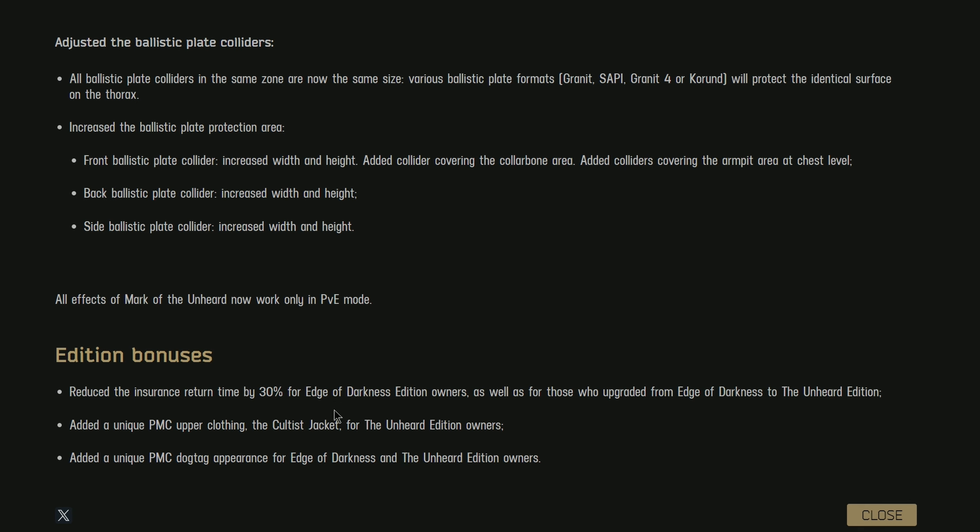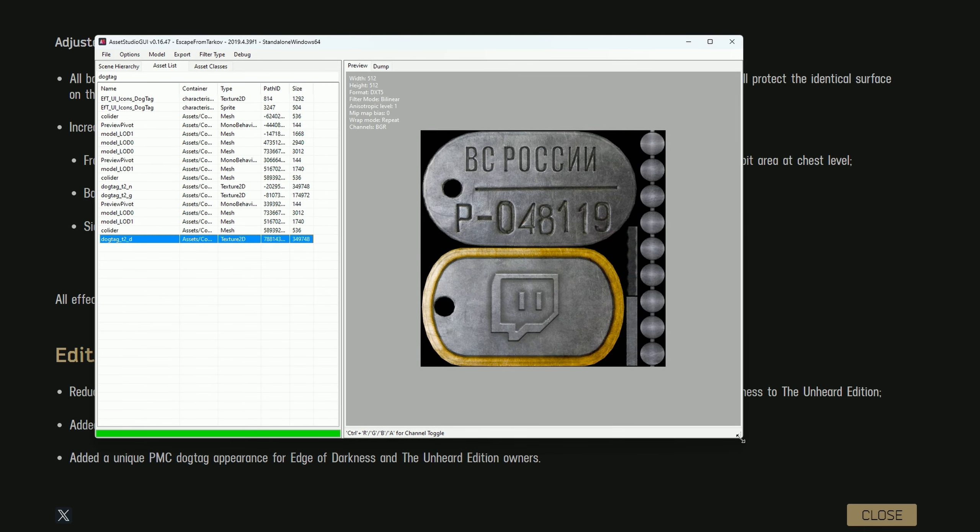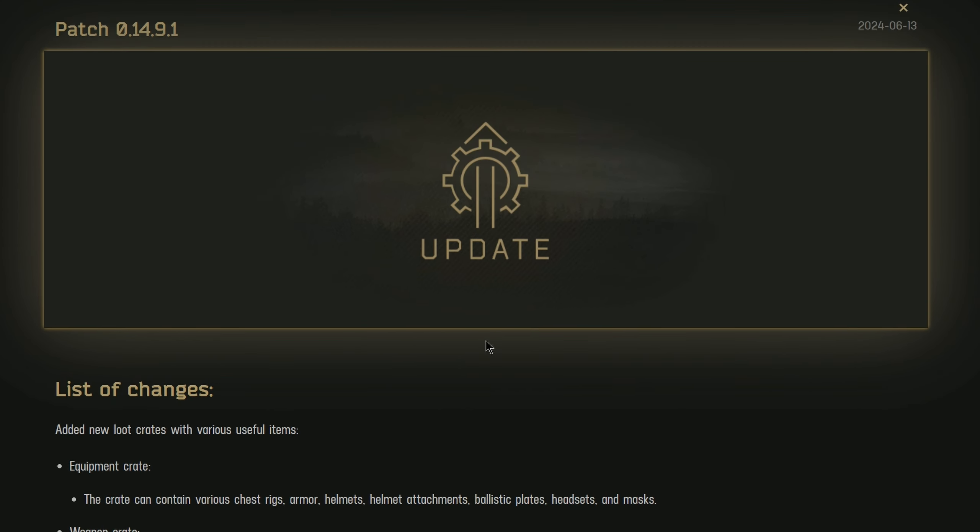There's also a unique dog tag appearance for Edge of Darkness and Unheard edition owners. Using an asset ripper on the game files before the update, the only unique thing I could find was this golden band with a Twitch icon. It could end up being something along those lines — this is what it used to look like, so the new one might follow a similar style.